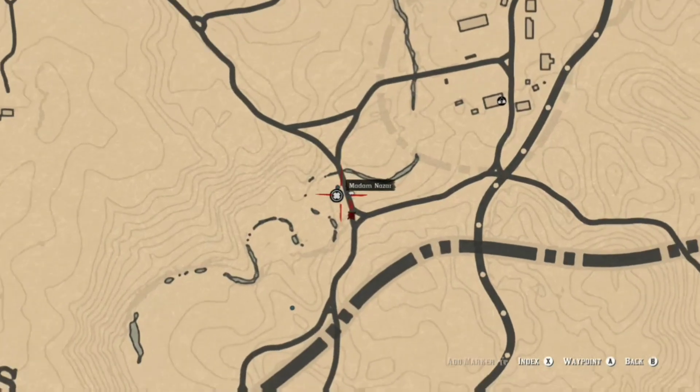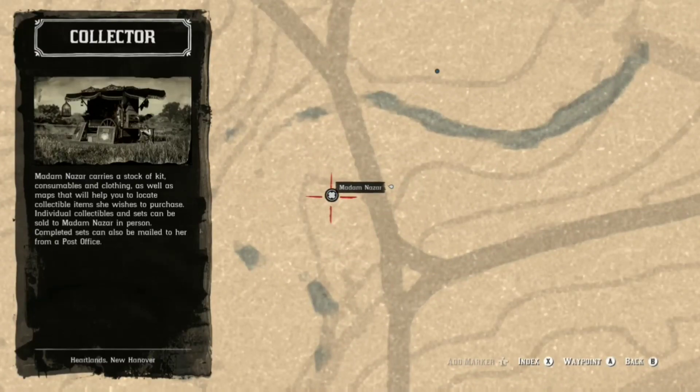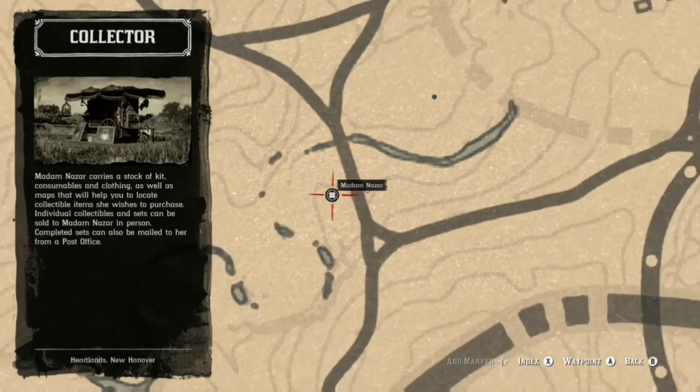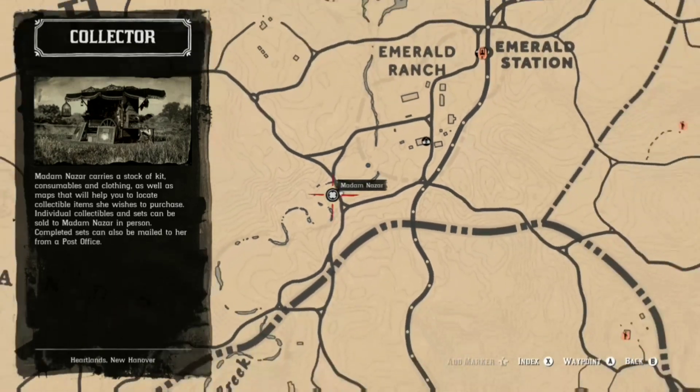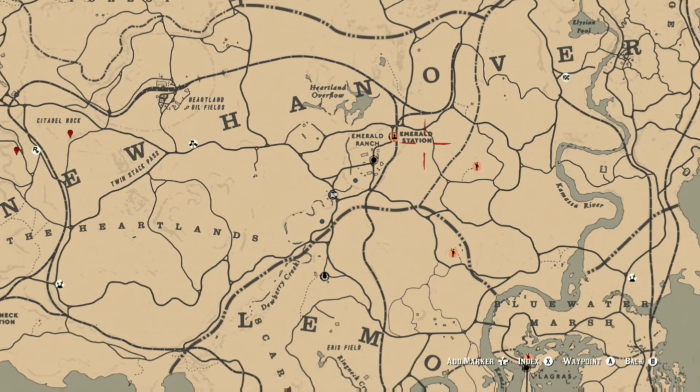You have to find her yourself — it's not a bug, it is the way it is. You have to go to the location for her to show up on your map. When you look where I show you, she will not appear on the map until you actually go to the location.